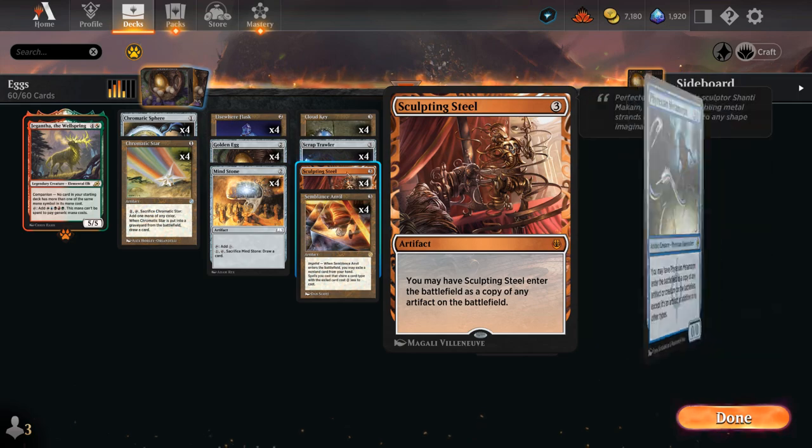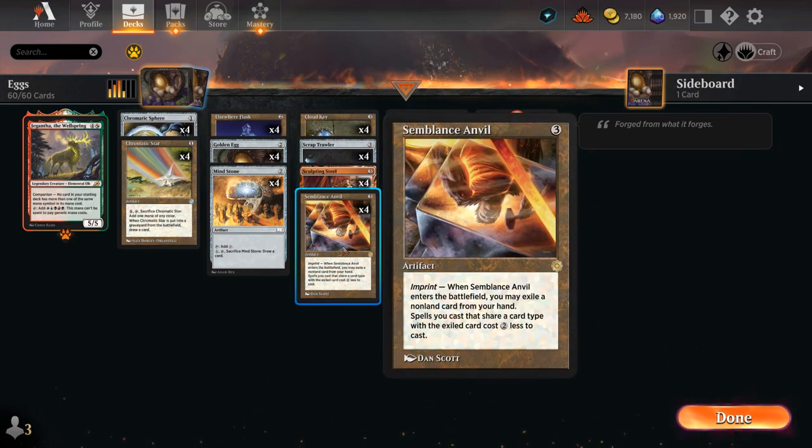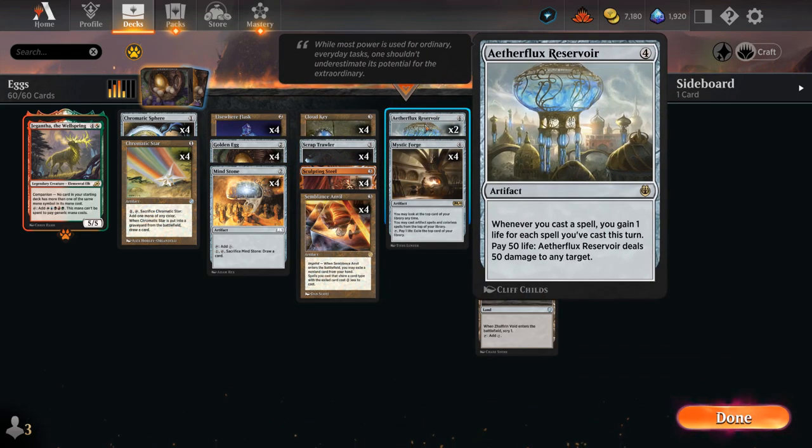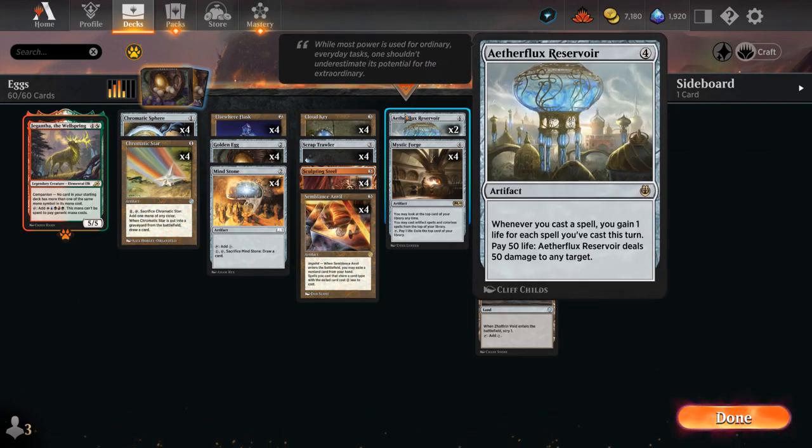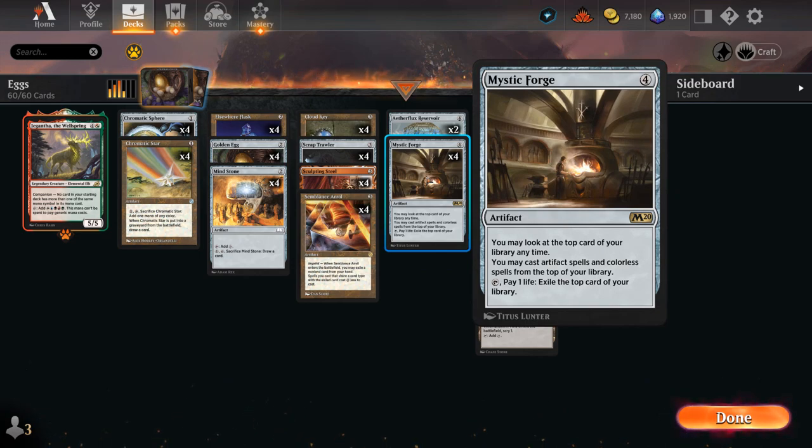Sculpting Steel can copy Cloud Key and Semblance Anvil, eventually maybe also copy Aetherflux Reservoir to speed things up. But the main goal here is to get a total mana discount of four in play, because then we can cast all the artifacts in our deck for free, including Aetherflux Reservoir and more importantly Mystic Forge.